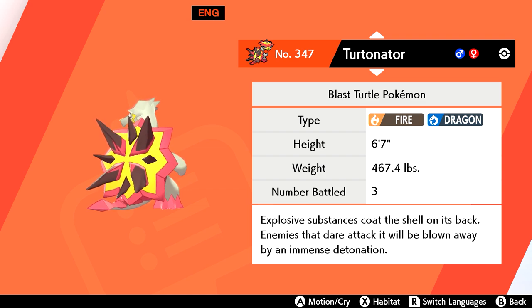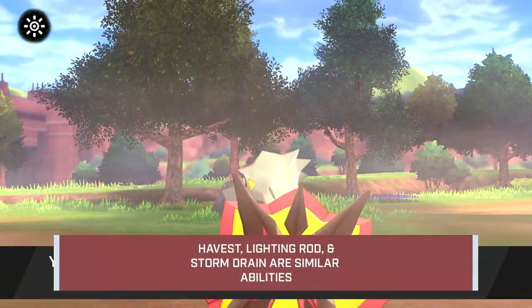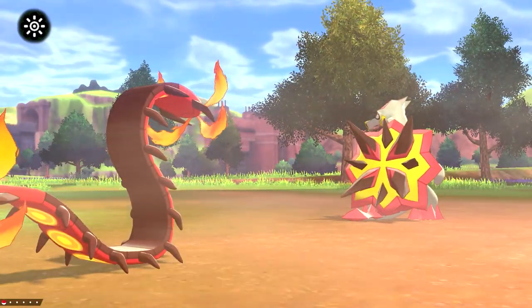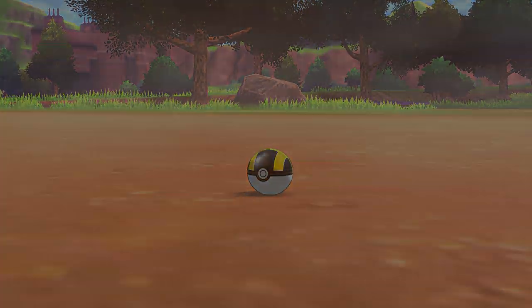If you went to the Lake of Outrage in search of Indeedee, you might want to try for Turtonator as well. Another grass encounter, Turtonator has a 2% chance to appear during Intense Sun. A useful tip is to place a Pokemon with the ability Flash Fire at the beginning of your team, greatly increasing your odds of coming across fire types. Turtonator was actually the very last Pokemon I caught when filling my Pokedex.